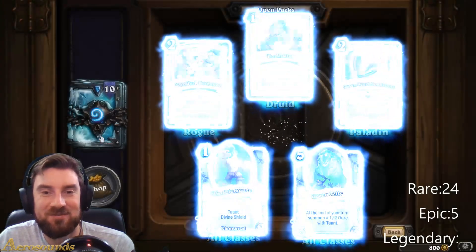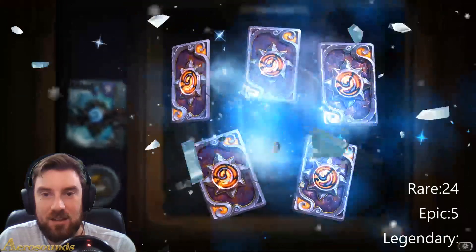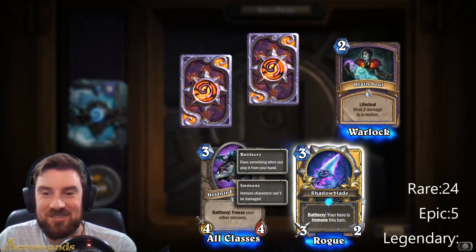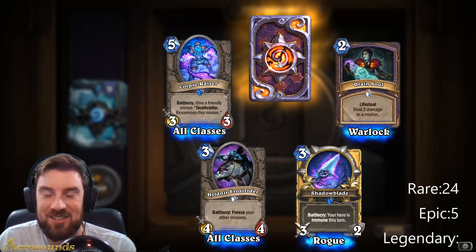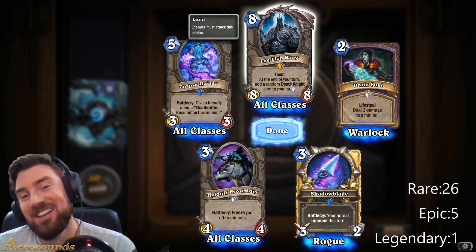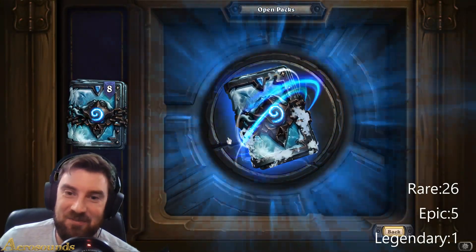Alright, so 20 packs down. Let's go — I want Uther of the Ebon Blade. There it is, guys. That's quite nice. What is it? The Lich King! That's actually really good because, surprisingly, I don't have the Lich King. That's cool, I'm pleased with that. I've gone all this time without the Lich King — now I can use him.